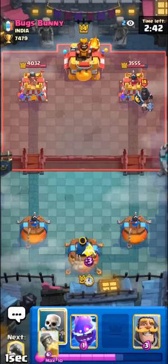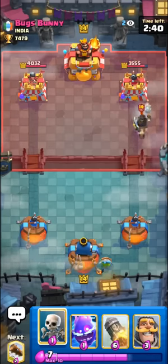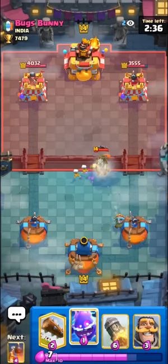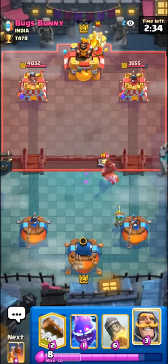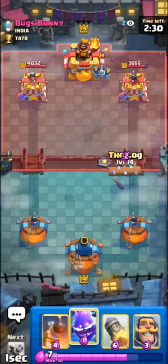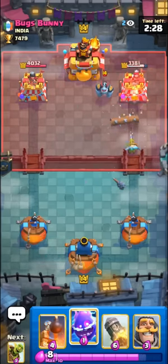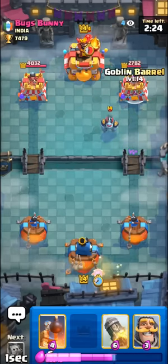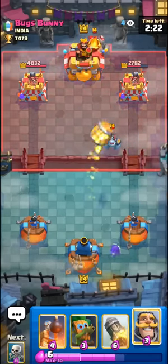I see way too many people going with their first barrel in the anti-nato spot, otherwise known as the safe spot, which is kind of counter-productive because it doesn't even prevent the king tower from being activated by a well-timed tornado, and also it makes it way easier for your opponent to counter with really any splash card like a fire spirit, valkyrie, dark prince, really anything like that.